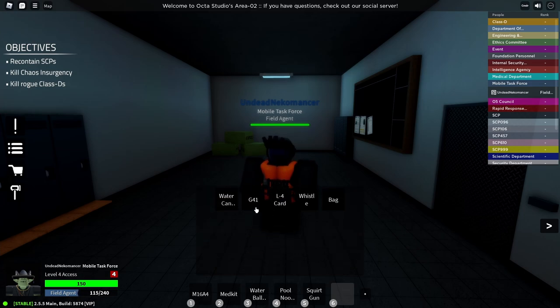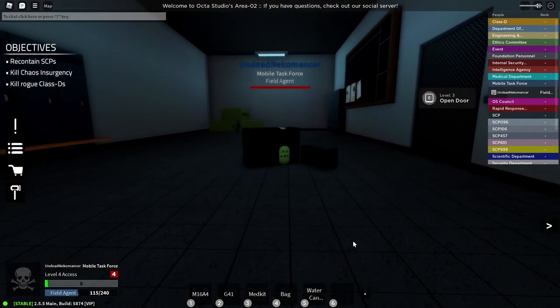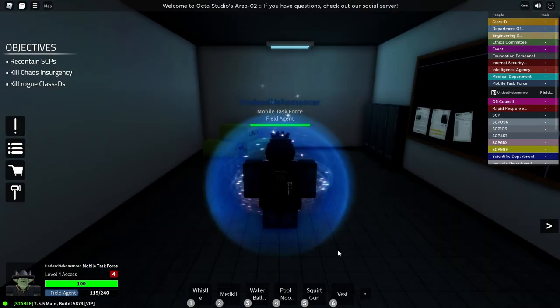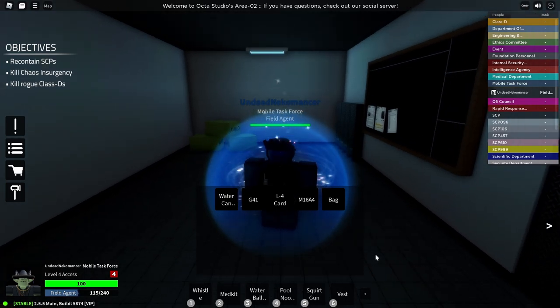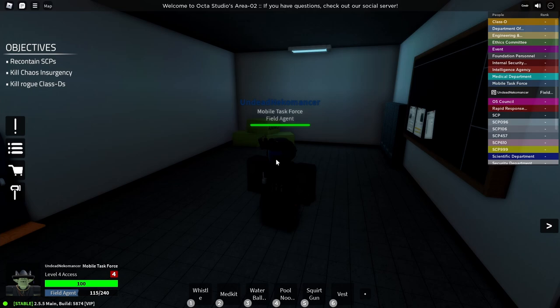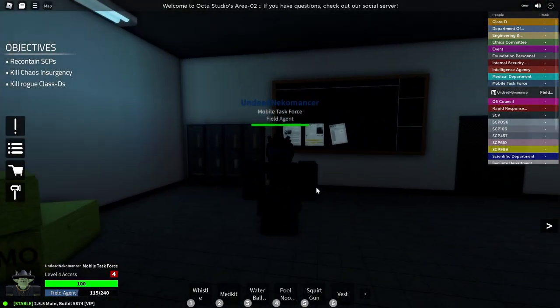Let's test if the inventory saves: I set up my inventory with the M16A4, G41, medkit, bag, and water cannon, then I reset. Unfortunately it doesn't save — maybe there's something I'm supposed to do. If you're a dev or know how to save the inventory, let me know. But there was one key thing: after I reset I didn't have to pick the Tau-5 Samsara morph again — I automatically spawned with it. That is such a good addition, I really like that.